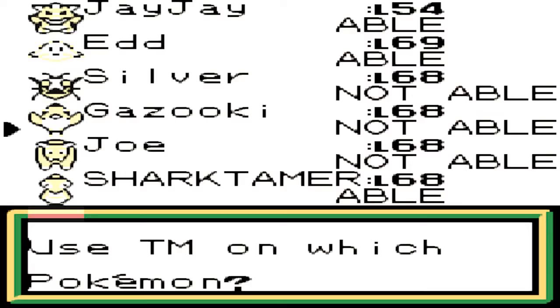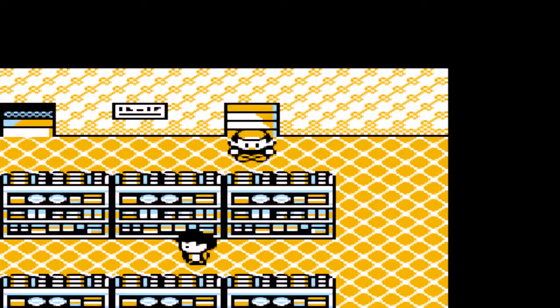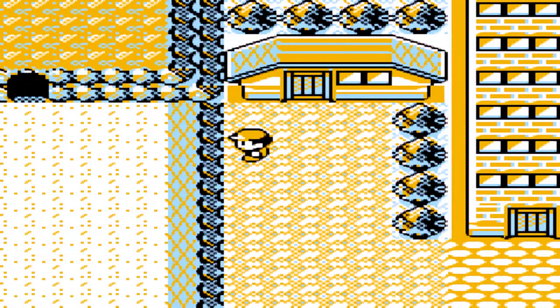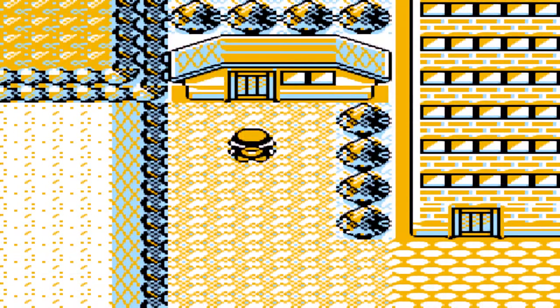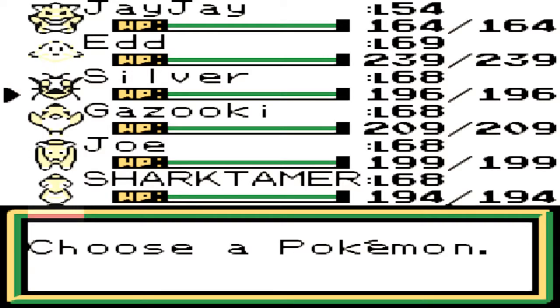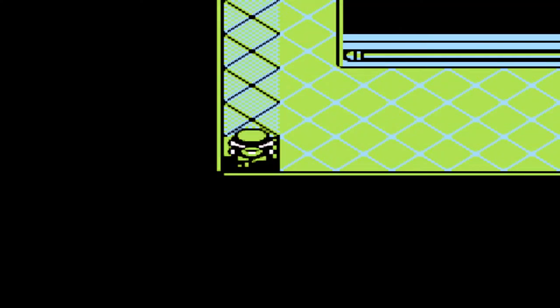Let's see who can learn Earthquake. I'm guessing JJ and Shark Tamer can, and Ed can as well. That's quite good. I'm not going to give it to Ed. I'm not sure if I'm going to give it to Shark Tamer just because Dig is incredibly useful outside of battle. It's also good for avoiding Explosion and everything. I don't really want JJ first, I'll put Ed first because he's the best and he's like level 69.